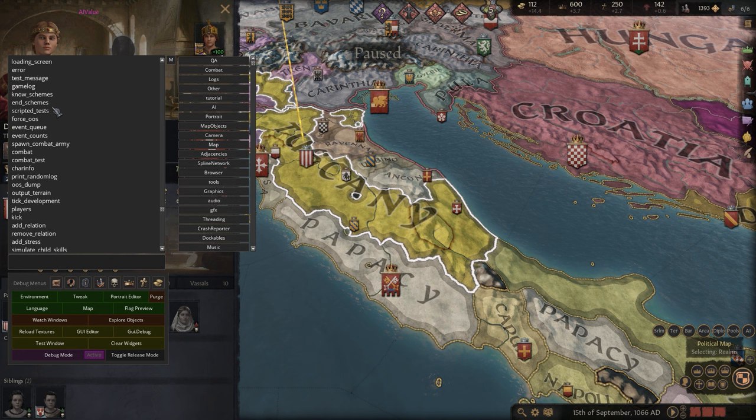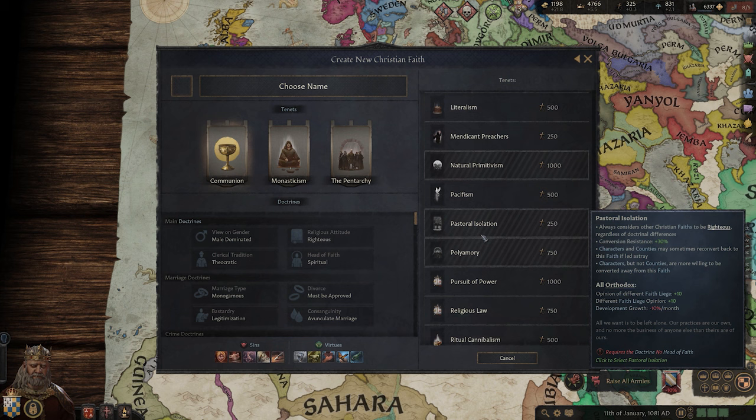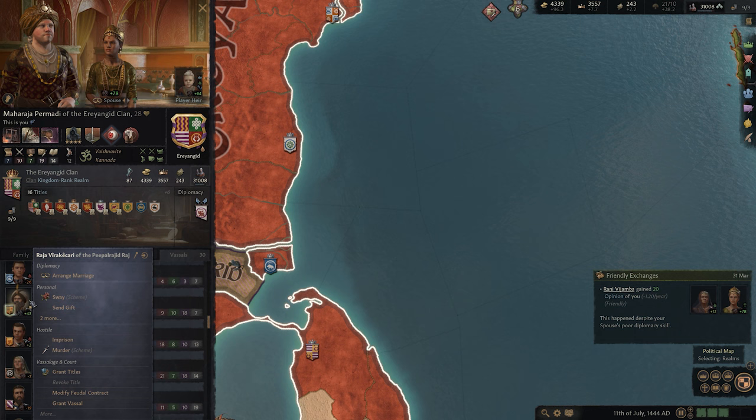Equally, you can use console commands to make your save even crazier by applying new traits to characters and even impregnating them. Naturally, in a game where you can design entire religions around making cannibalism a good thing, you've got a lot of options. But before we can unleash cheats into the middle ages, you've got a few hoops you need to jump through first. The full list of cheats is linked in the description below. Here's how to use console commands in Crusader Kings 3.